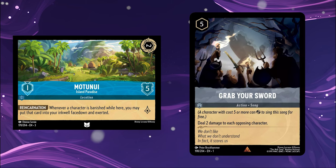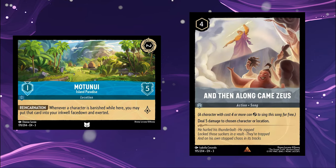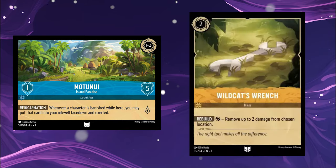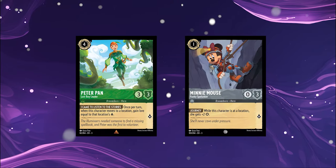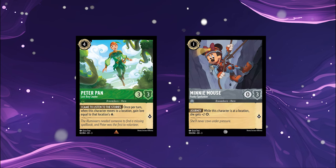Actions and songs dealing damage must specify that damage can be done to a location. For example, 'Grab Your Sword' would not deal damage to a location as it specifies characters, while 'Then Along Came Zeus' would. Similarly, only damage-removing actions or items that mention locations can remove damage from them. When a location is banished, any characters there fall out of the location — there is no penalty to these characters, and they are not banished along with the location.